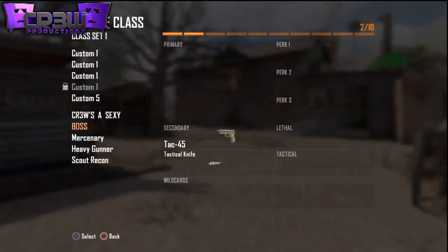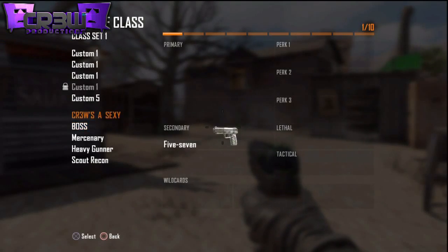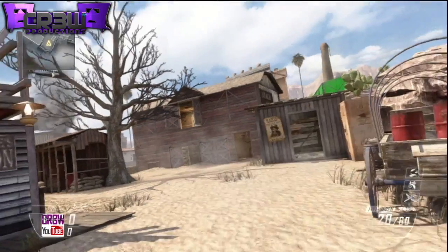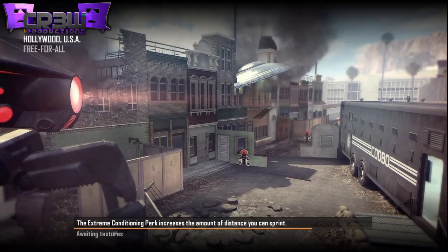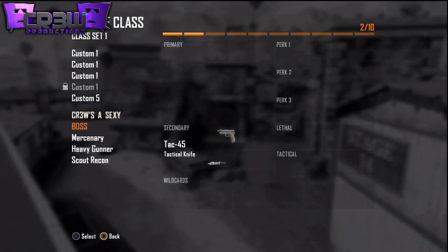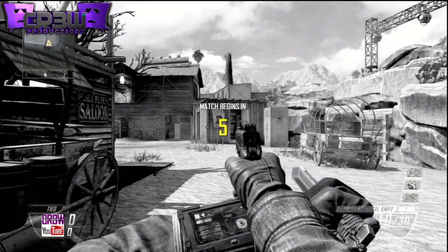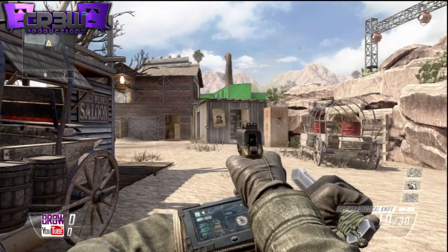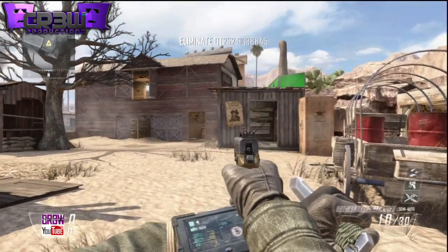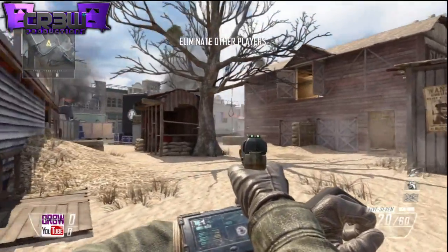I'm going to explain how to do this glitch — I'm doing it in slow motion on the screen. What you're going to want to do is spawn in with your attack knife pistol. Once you spawn in, you're going to want to knife. Right after you knife, hit start, choose custom class, and scroll up or down to your custom class where you only have the pistol with no attachment. If you do this fast enough, you should spawn in right away with no knife in the bottom right-hand corner.